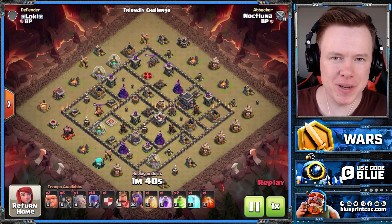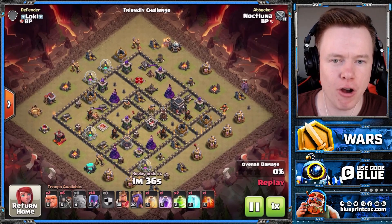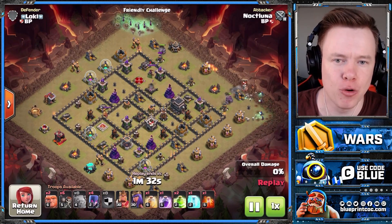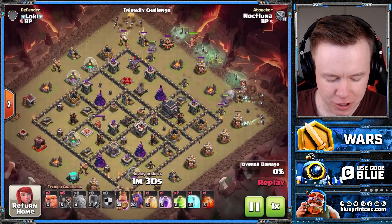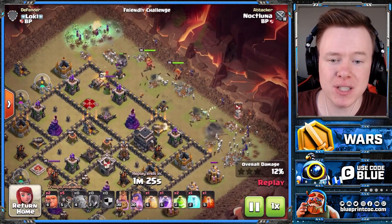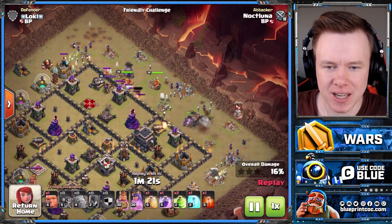Now, how do you deploy it? This is when we start the replay. You're going to do a golem on the top side of your push and a golem on the bottom side, then five witches on each corner. Then you're going to have the four remaining witches and the King and Queen in the middle. You'll put your wall breakers in front of them, send one test wall breaker, then the rest of your wall breakers.